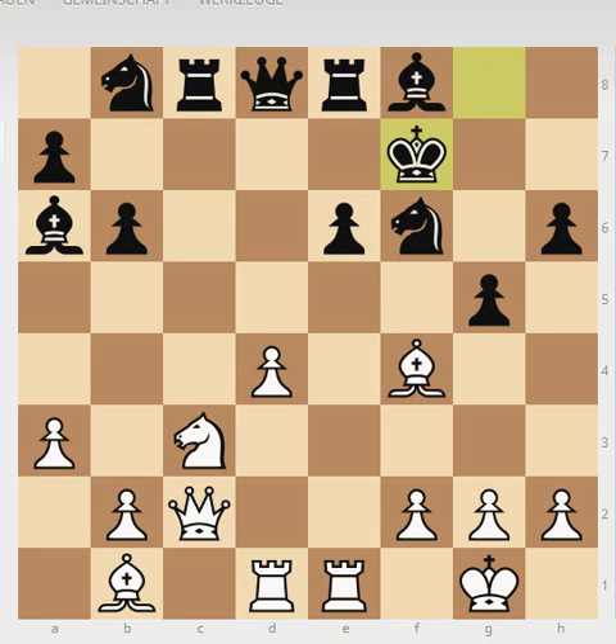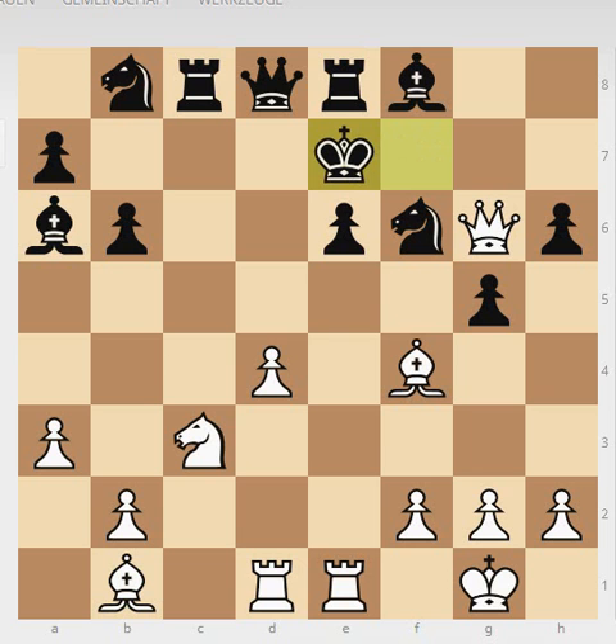White punishes immediately with the right move — he sacrifices his knight on f7. You have to take, and now the queen comes in. Black has only one square, and what a beautiful square it is — basically surrounded by white pieces.